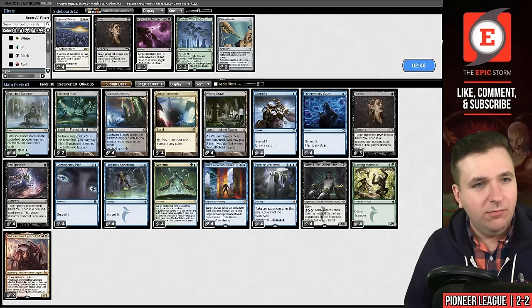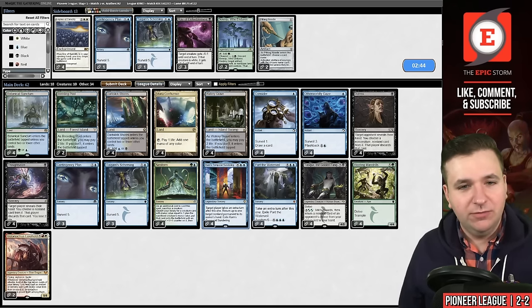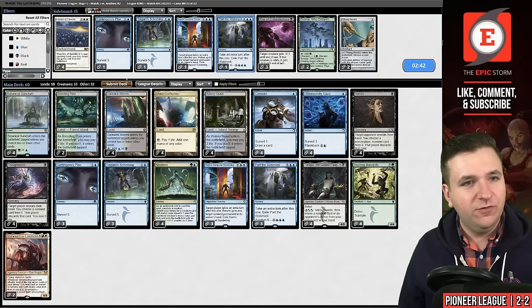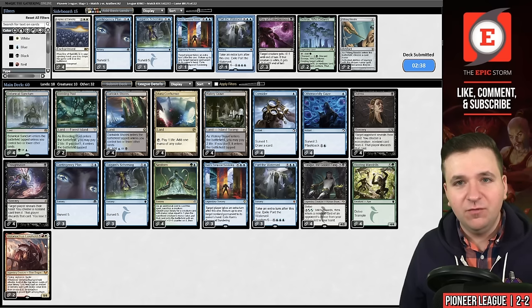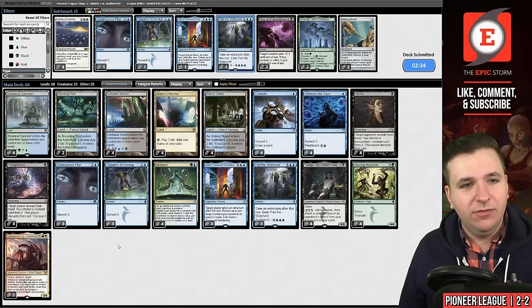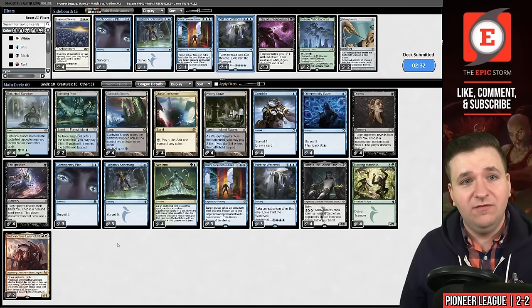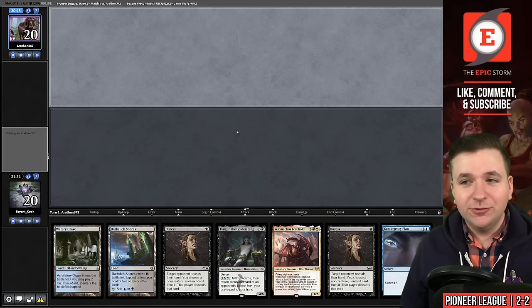Duress is coming back in. I think I want to try the same plan I did last match, shaving one of each of those cards. I understand my fizzle rate on Velomachus will go up a hair, but I feel like I just want the rest of my deck to be consistent. Because when I've lost, it's because our deck isn't consistent. Name a better duo than me and drawing Velomachus Lorehold.